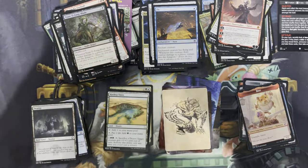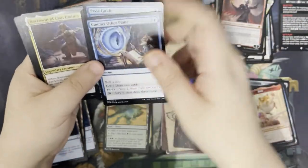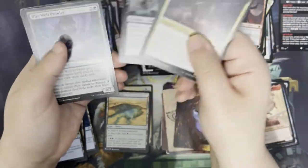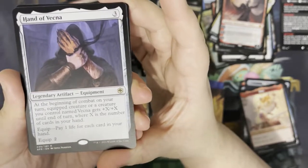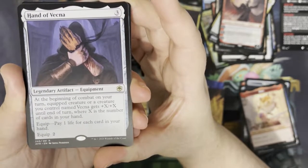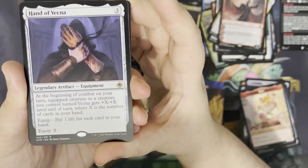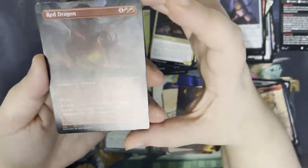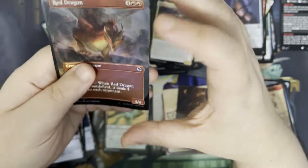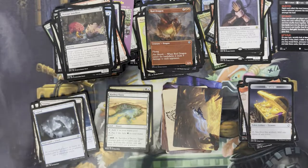Next up. We've got Fly as our art card, an island, and a Purple Worm as our rulebook card. We'll jump through some commons, some uncommons, a couple more commons. Our rare is the Hand of Vecna — so for 3 mana, you get a legendary artifact equipment. At the beginning of combat on your turn, the equipped creature or a creature named Vecna gets +X/+X until end of turn, where X is the number of cards in your hand. You can equip it by paying 1 life for each card in your hand, or equip for two. We've also got a foil full art Red Dragon, and a Treasure token.